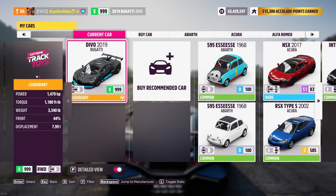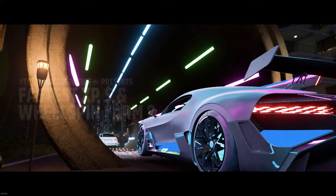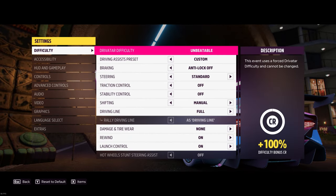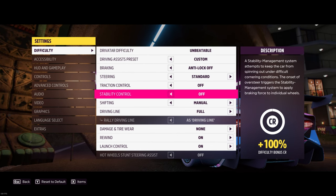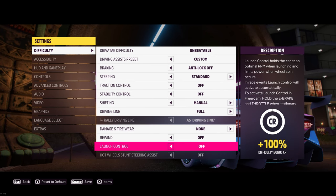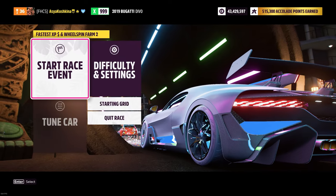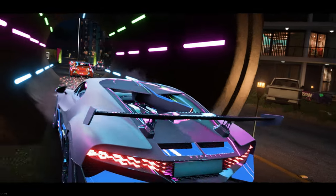Don't forget to choose the very car we have prepared in advance — it's very important. The last step for our method to work is to change the settings. Watch what I do and repeat after me. Now we just apply the handbrake and hold it until the end of the race.